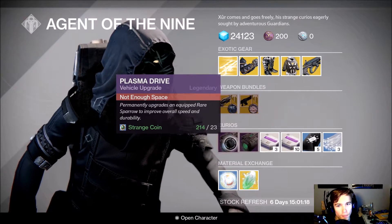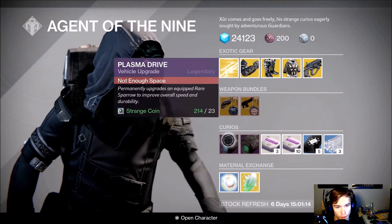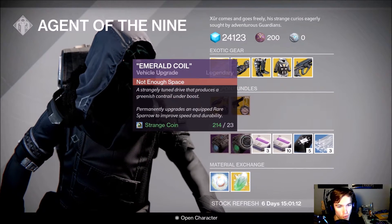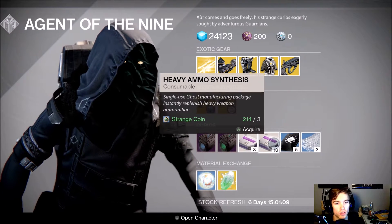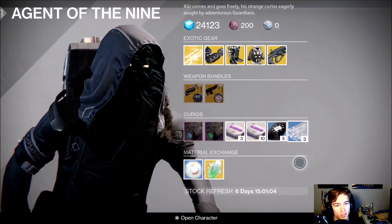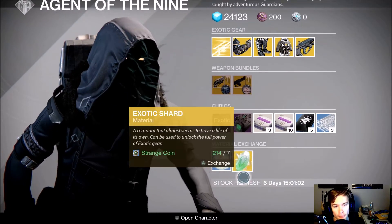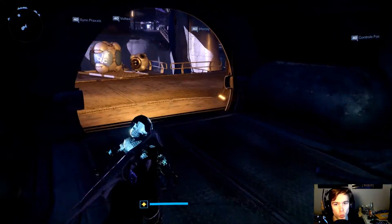He's selling Plasma Drive and Emerald Coil for sparrows, blues into legendaries for one Strange Coin, three Strange Coins for ten Heavy Ammo Synths — same as usual. That is everything he's selling; he is located in the Reef.